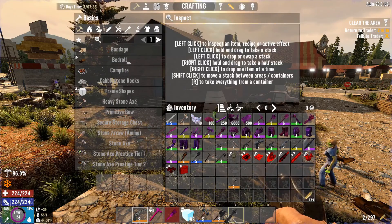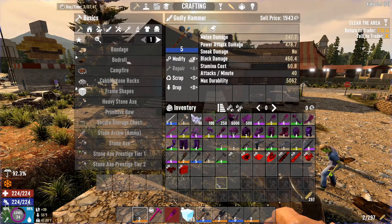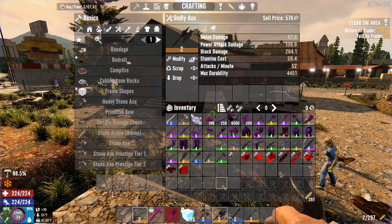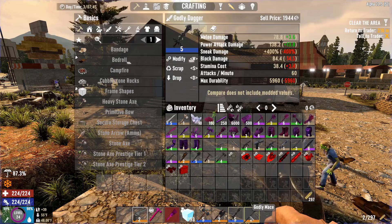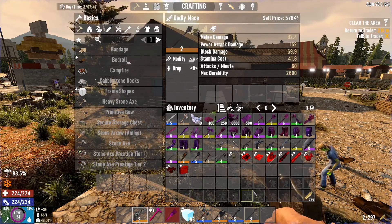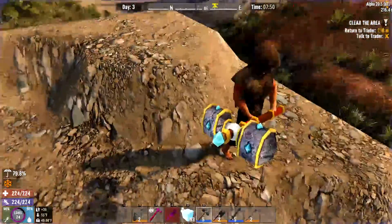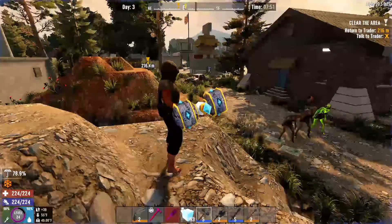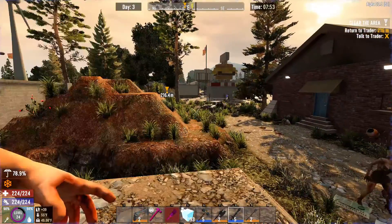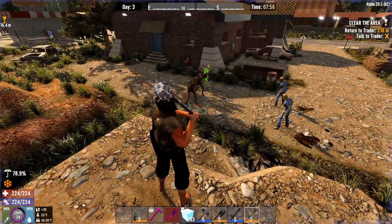At the end we have what are called godly weapons. The godly hammer does 400 damage on a power attack with 460 block damage — without any mods. The godly axe has super high damage, the godly dagger has really good sneak attack damage, and the godly mace acts like a baseball bat with crazy damage. You can see what they look like — the two-handed hammer, the axe, the knife, and the mace.